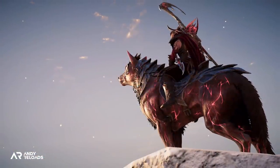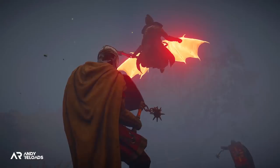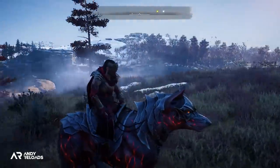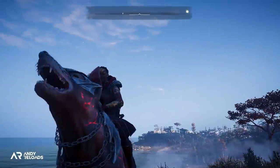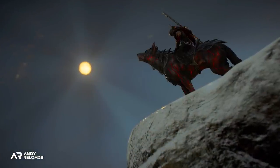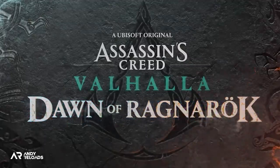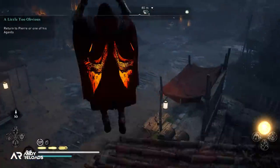As these armor sets are funding free content such as the Cassandra crossover update we've just had, I do think it's important as consumers that items in the Helix store are unique and not just a copy and paste from previous in-game items. It does look like a very unique brand new armor set. You may have also noticed that these armor sets are continuing to tap into that fantasy and mythological element, which makes sense after the recent announcement about the Dawn of Ragnarok DLC, so I would expect to see more armor sets with funky effects going forward.